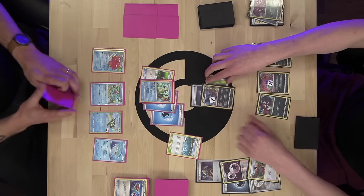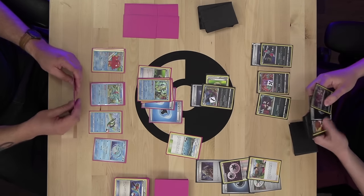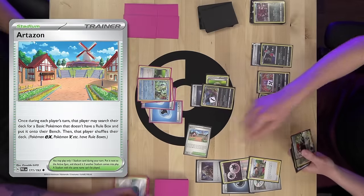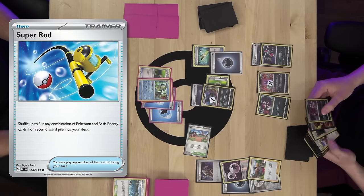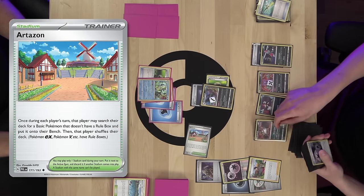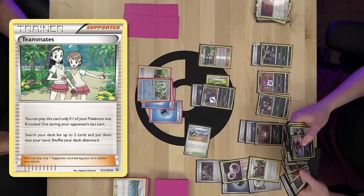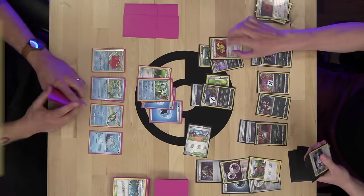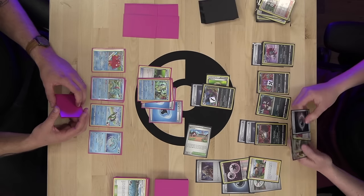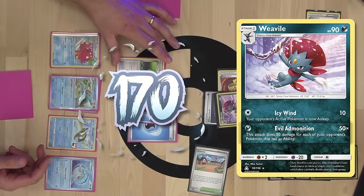I use Abyssal Hand to fill my hand to five, play Brooklet Hill to search out Hisuian Basculin, play Super Rod to shuffle back Finizen, Palafin, and Water Energy, and Ultra Ball discarding Iono and Counter Energy to get Finizen back. I really like the synergy between Inteleon's Aqua Bullet and Palafin's Jet Punch — you can really math things out. I hit Sableye for 20 more damage with Aqua Bullet, then it's just a Jet Punch away from being KO'd on the bench for an extra prize. Aqua Bullet for the knockout — 20 damage to Sableye. Alex promotes Galarian Weezing.